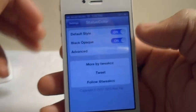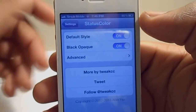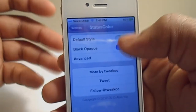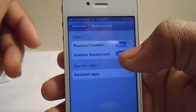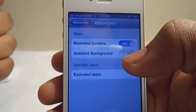You're going to open up your settings and it will give you a few options — nothing really fancy here. You have the default style, black opaque, and changing these don't really do anything. The default style you can have this classic silver but I don't really like that. You can go into advanced and you can have the option to have rounded corners or not and the gradient background.